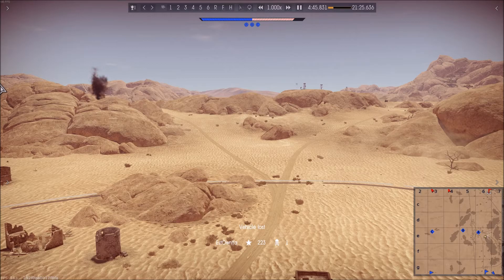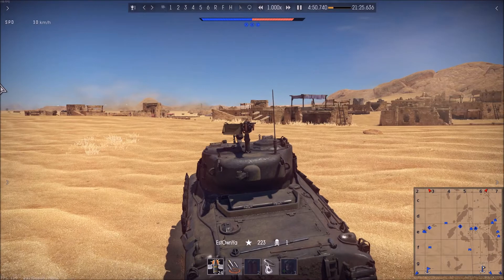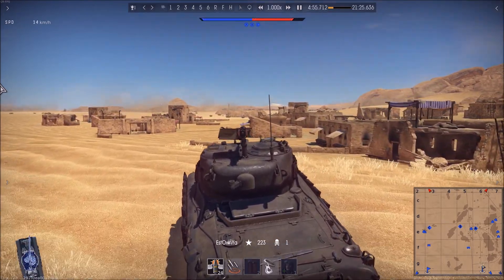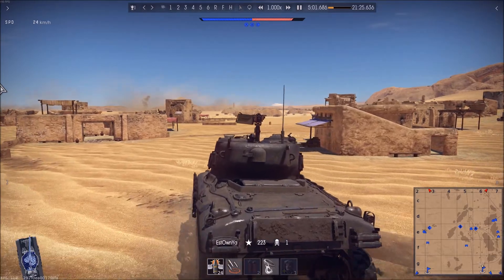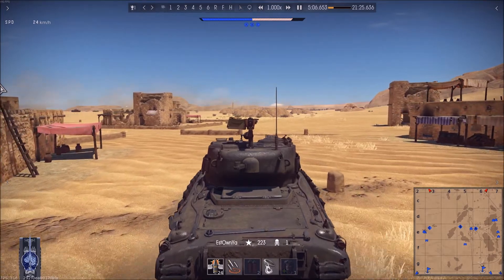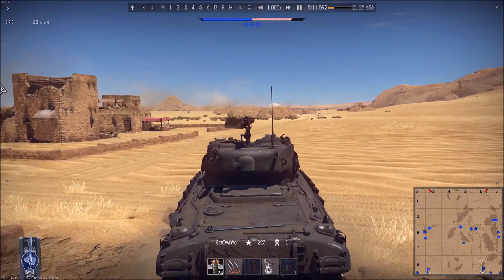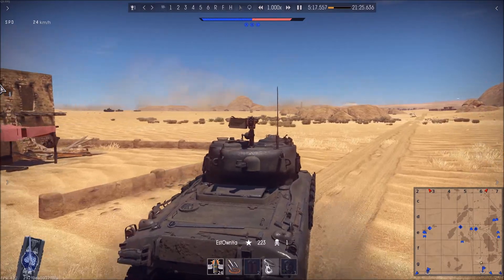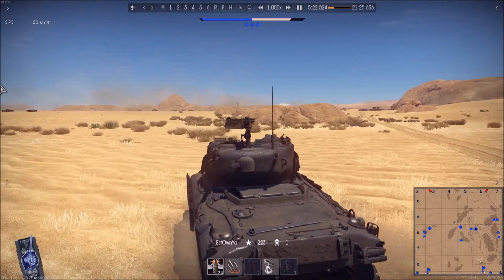But somehow in this match I managed to do so. At some point we have three capture points and this almost looks like a full blown run-over of the enemy team. But the problem is people start to overextend — we have three caps, everybody rushes past the cap points to the enemy spawn, and this is what costs us the match. People coming from spawn in numbers are picking our guys off one by one.